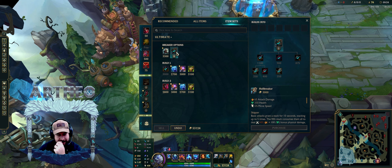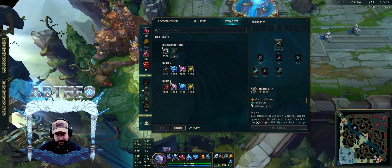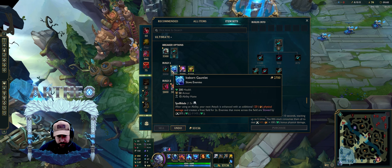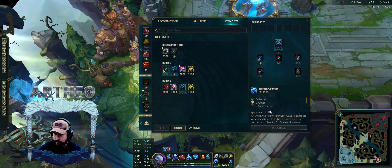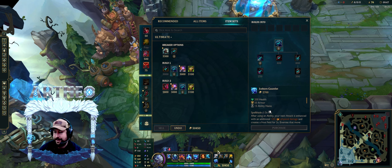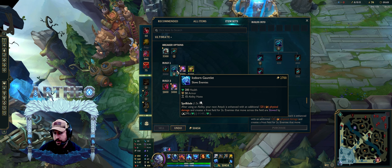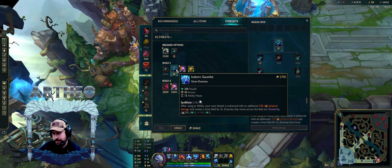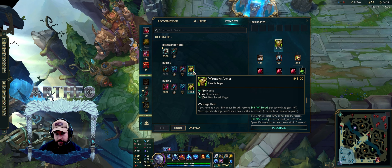Your R does a bonus to both Titanic and Hullbreaker actually, because they both scale off health. So it doesn't matter — they're literally the same thing. This is just split versus teamfight. Your ult basically works for the item now, instead of the item giving you a bonus. Titanic used to give you a bonus on your R, but now your ult does a bonus to Titanic.